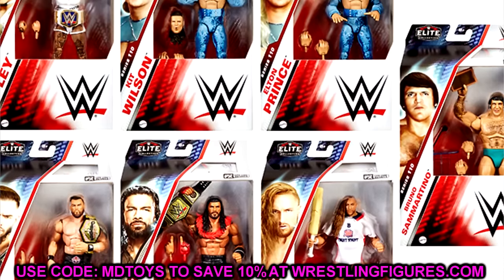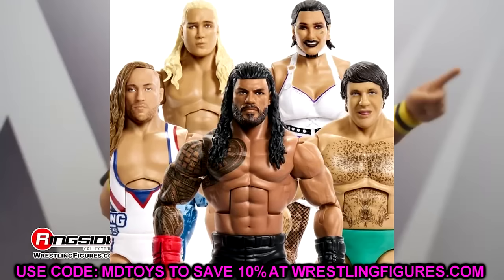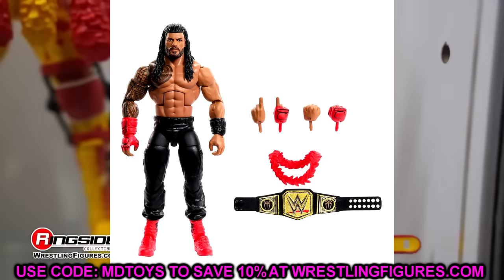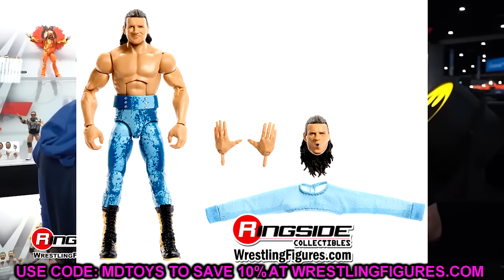Moving to number four — Elite 110: Rhea Ripley, Kit Wilson, Elton Prince, Bruno Sammartino, Austin Theory, Roman Reigns, and Pete Dunne. This set has seven figures because they added Bruno Sammartino, who was originally going to be in the Legends Greatest Hits line. It's essentially a repaint of the Elite 25 Bruno, which is a good figure. The set kind of lacks flashback ability with everything else being current day, and Elton Prince and Kit Wilson are cool first-time additions but not the hottest sellers.